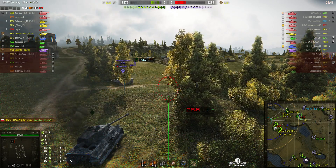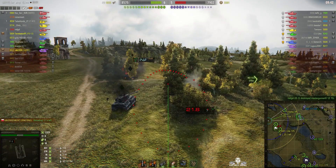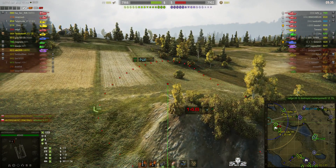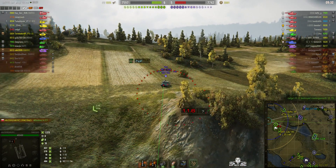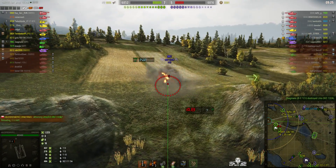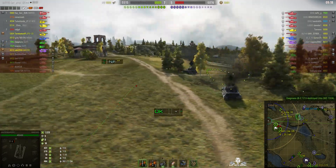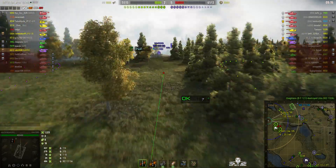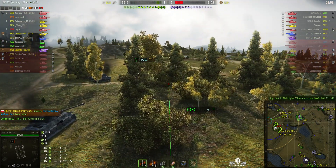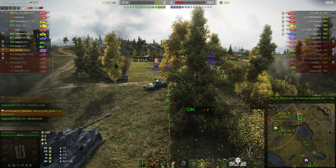Unfortunately the rounds are hitting the wreck of the Tiger II. The E75 has got very low health and he's down, out of the game. The 132 is taking a lot of punishment. It looks like that wolfpack has been completely blunted - two of them are still up there but they don't want to come out. The Wizzy 115A has now gone down, which means there's just the 113 and the T-10, popping out every now and then for a look then popping back in.